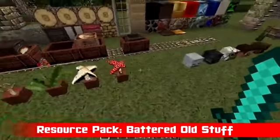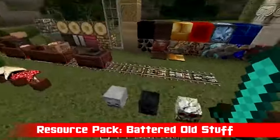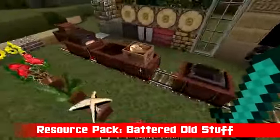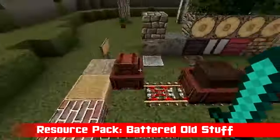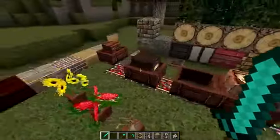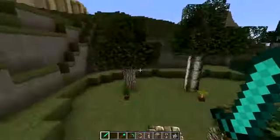Look at that mushroom, I like that mushroom, pretty cool. We have some heads here, we have our rails, there's all the different types of rails here. Each cart as well - this one's gone off the track again. Each different type of rail cart is there.